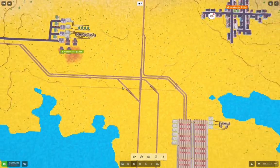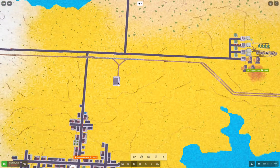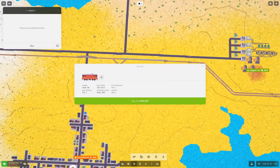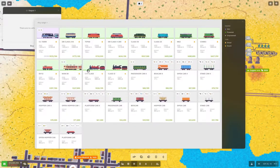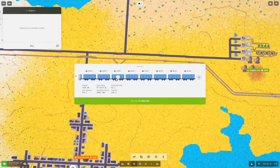Now we can, in theory, deploy a coal train. I think we went with this one. And if we go in here, we want coal. And then one, two, three, four, five, six, seven, eight, nine, ten, eleven, twelve, thirteen, fourteen. Bam!